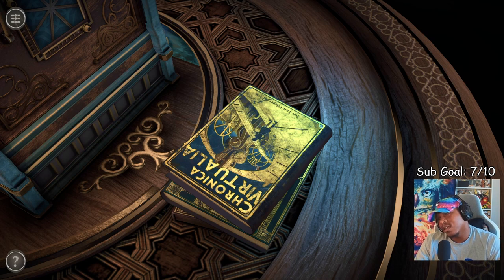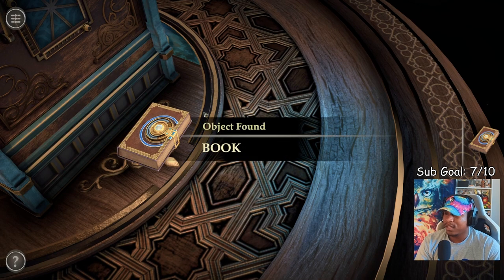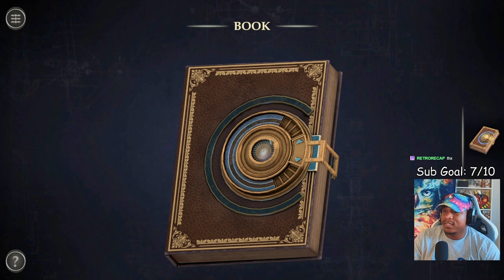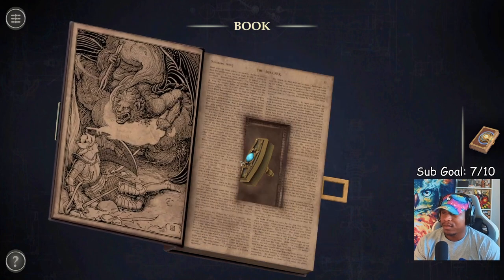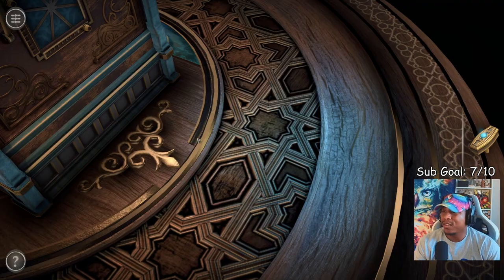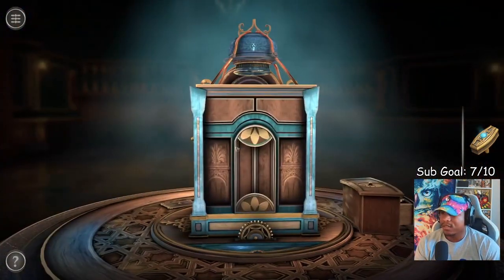'Chronica Virtualia' — this must be French or something. I need that. Book found. I don't know what this book has in it — looks like it's another puzzle I gotta solve. That was easy. This game seems easier than, what do you call it. I hope it gets harder — right now it just seems easy as hell.